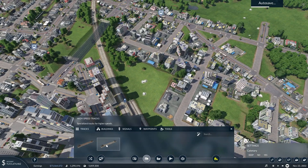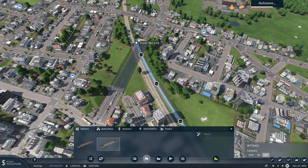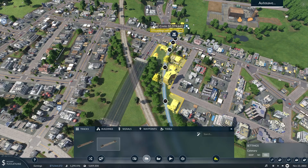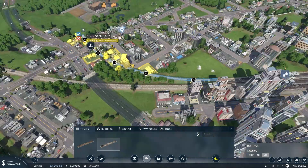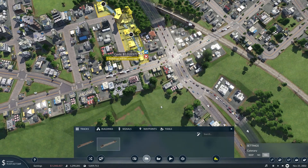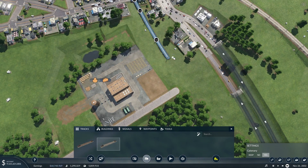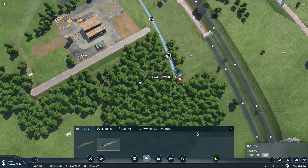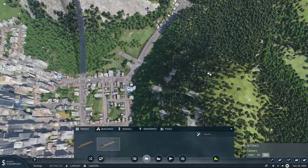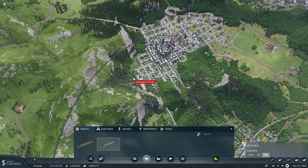We just need to figure out how we're going to get it out of the city here, because we could follow along here, or we could maybe cut through and do something more like this. I think we'll try to cut it across more like this, just because that lines us up better for where we need to connect up in Cedar Rapids. So I'll pull this all the way out to here, and then from here we can come from Cedar Rapids and figure out how we're going to connect up to that connection.